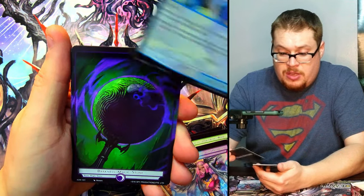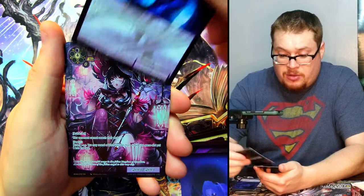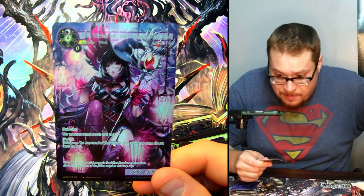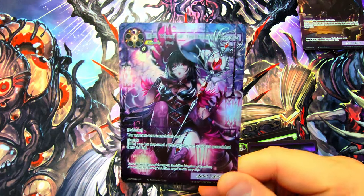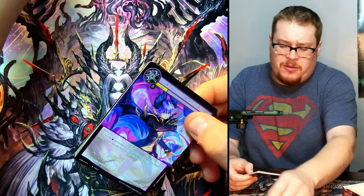Dark Lord again — holy freaking — I'm sweating a little bit for no reason. It's not totally 85 degrees in my upstairs apartment or anything. But then — holy crap — the Witch of the Fallen Kingdom! Okay, we got a nice witch! That is an insane looking card and some insane looking artwork — yeah, I'm gonna say that's an A-plus from me. That one's gotta be worth something, right?